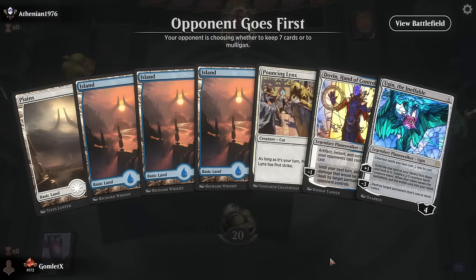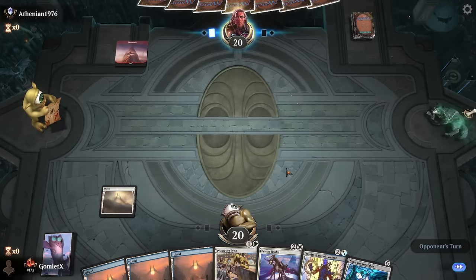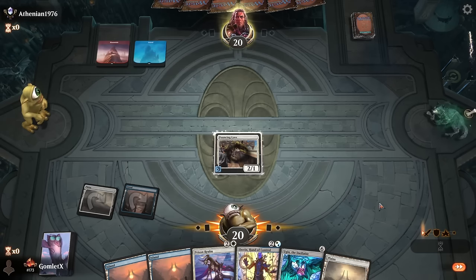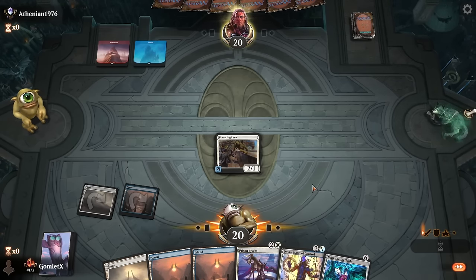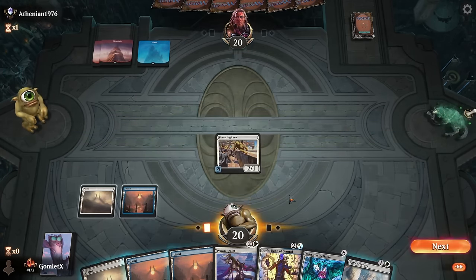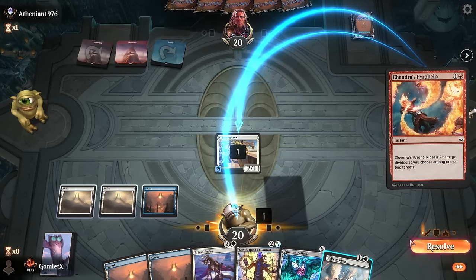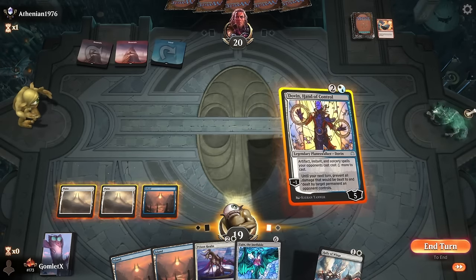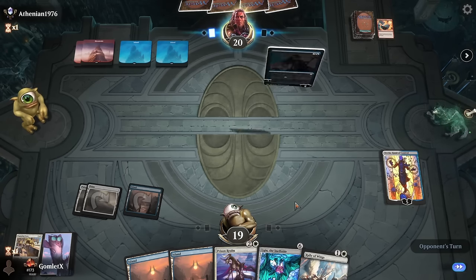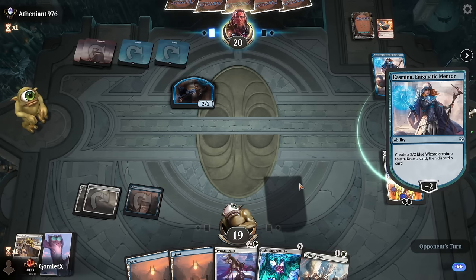Game four — kind of a weird hand but I really don't think we're mulliganing anything with Ugin in it. Hoping to hit creatures on curve; if we hit Aven Eternal into the four-mana 2/3 flyer for our next two draws, we are set for life. Rally of Wings is an awkward early draw. Playing against a blue-red deck — there's Dovin coming down to tax their spells. Oh, Casmina hits the board and makes a 2/2 just for entering, so even if I Prison Realm her she's already gotten value. The Callous Dismissal or Prison Realm is going to be a nightmare.